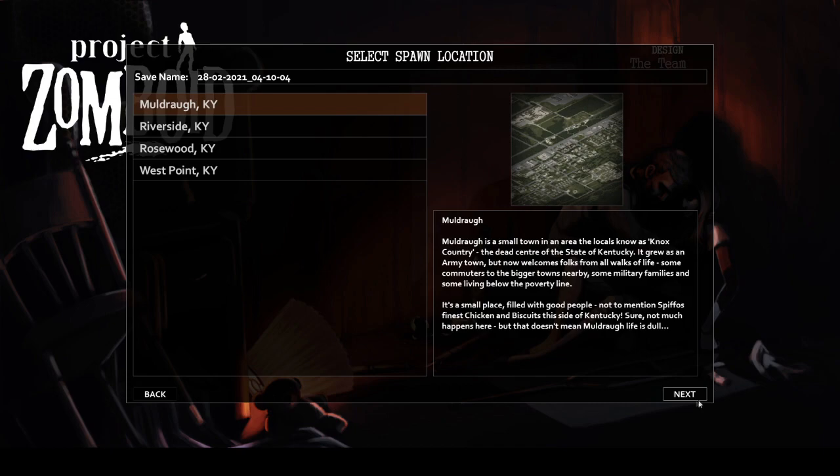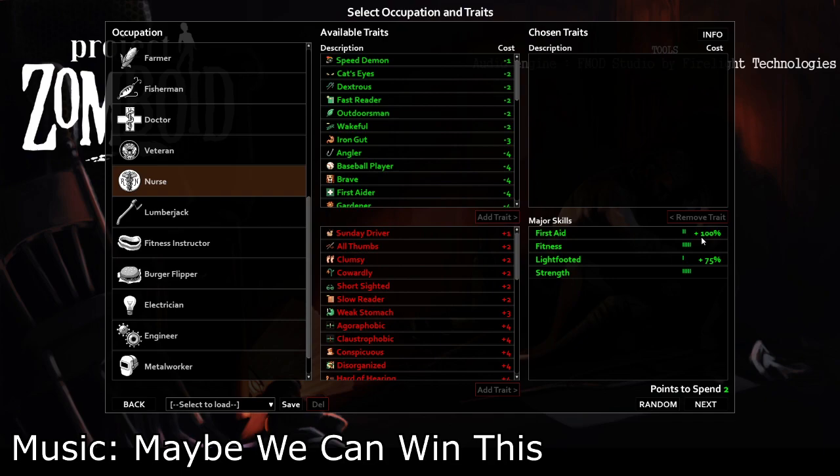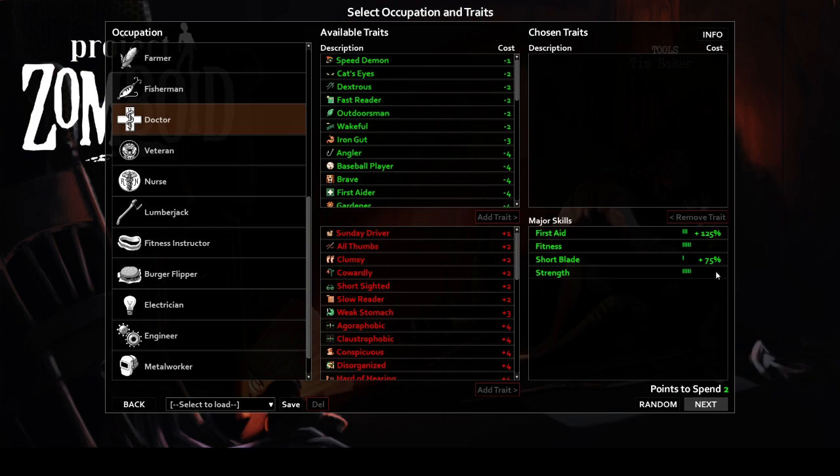First aid has a variety of professions and traits that affect the skill. First is nurse, which provides two levels of first aid as well as one level of lightfooted — likely due to the fact that nurses are used to running around in a hurry — as well as two bonus points towards a trait of your choice. The other profession is doctor, which is arguably the preferred choice, providing three levels of first aid and a level of short blade, making you more effective at healing and dealing damage.